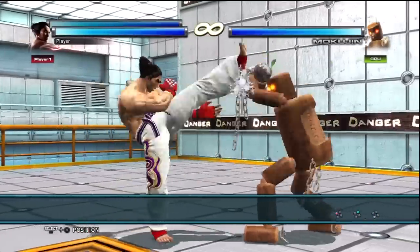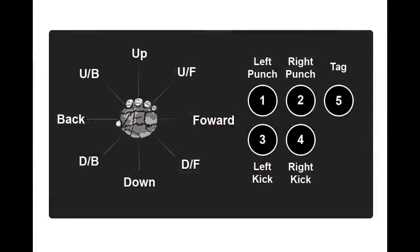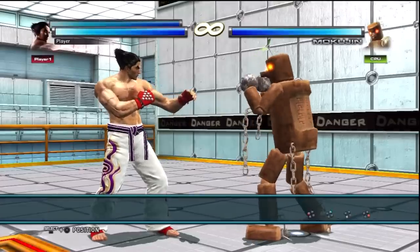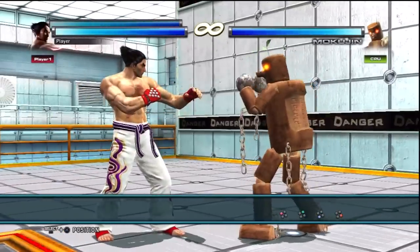Left punch, right punch, left kick, and right kick. The popular notation for these limbs is 1 for left punch, 2 for right punch, 3 for left kick, and 4 for right kick. In the Tekken tag games, a fifth button — tag, or 5 — is used to switch out your character.